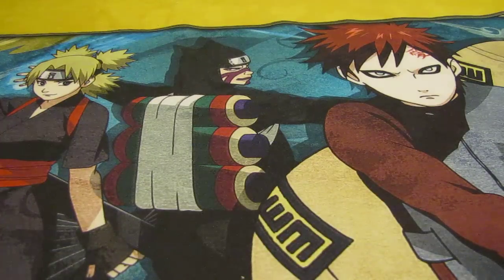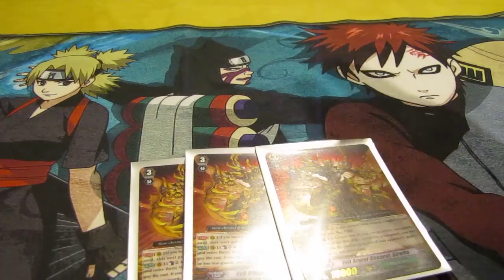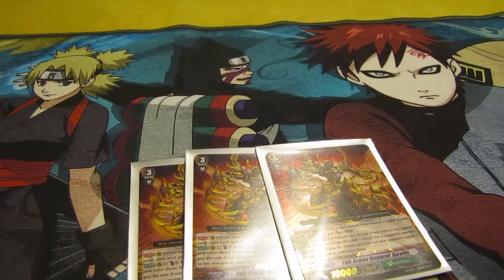My grade threes — I play three Evil Armor General Grafa. Basically what it does: it becomes 11k if it's got the grade two under it, and Counter Blast to choose two of your opponent's rearguards that are grade one or under, and retire them — your opponent does the same thing.